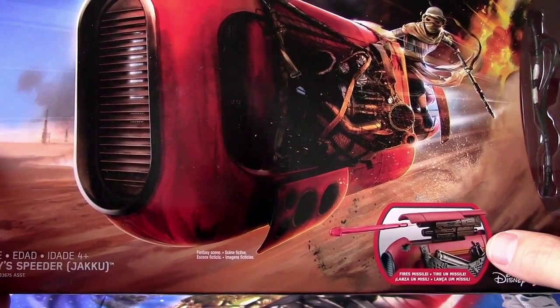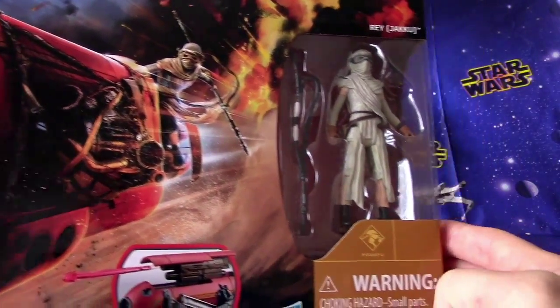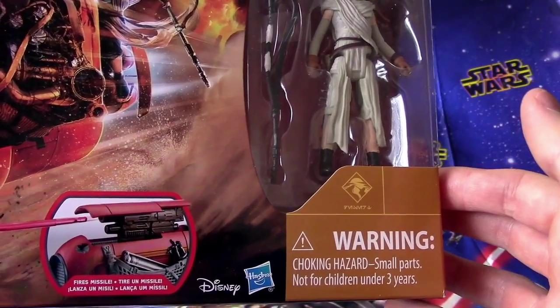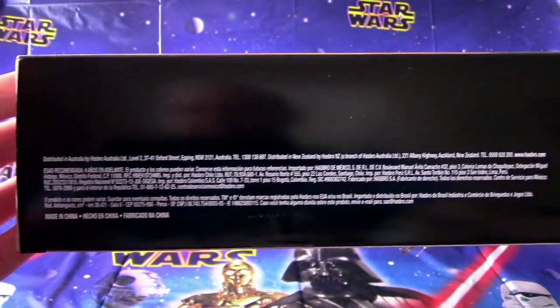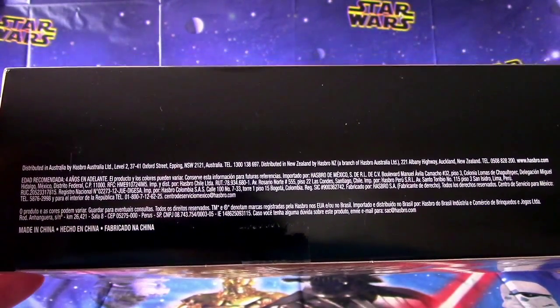It also has a firing missile — that'll be fun to check out. Rey's speeder. Cool. And there is our figure — that's Rey, Jakku. We'll take a close-up of her in a minute when we take her out. Not for children under three.